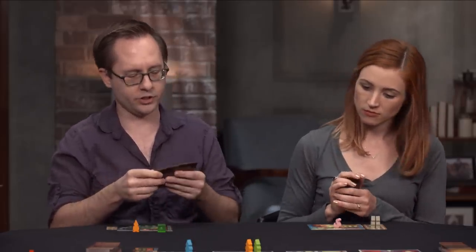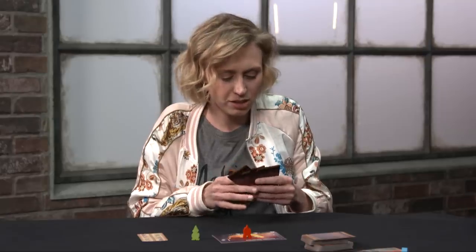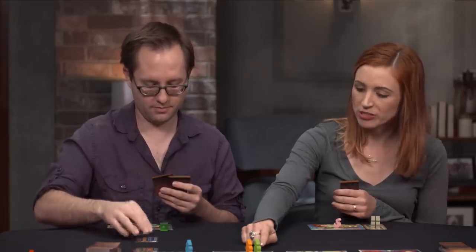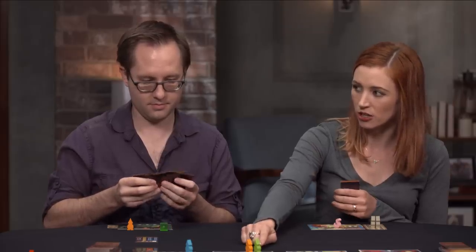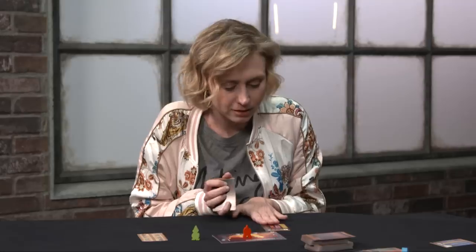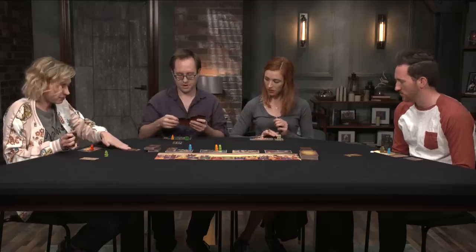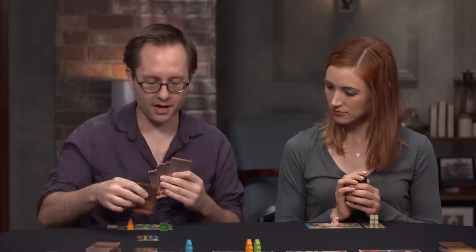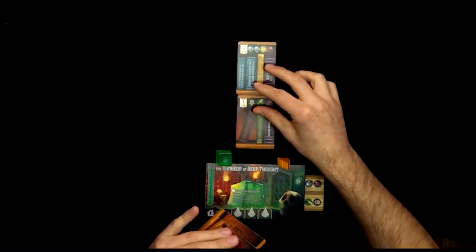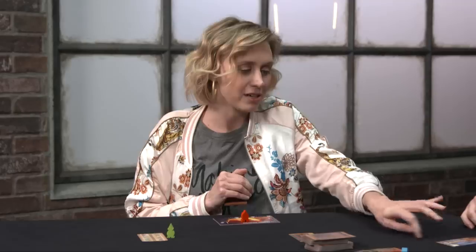Becca clarifies Clay can only shelve the card he actually took from the Rummage Sale, not one he'd drawn previously. Clay shelves a T. Discussion follows about the challenge of alphabetizing — you need to track both the letter and the numerical order within that letter. Clay says he doesn't think it can go wrong.